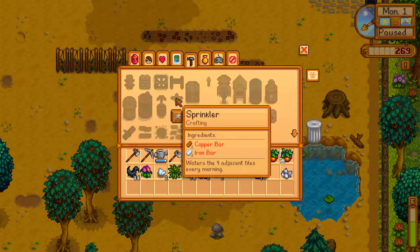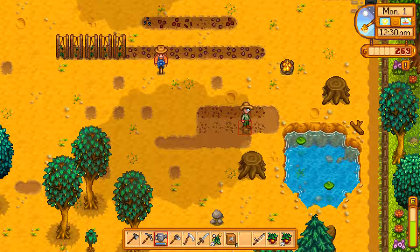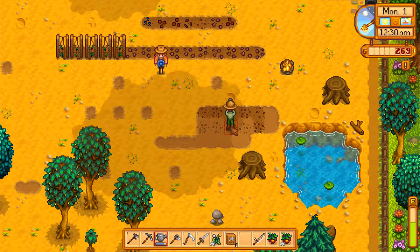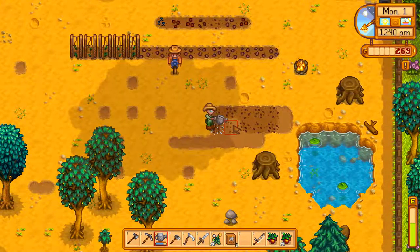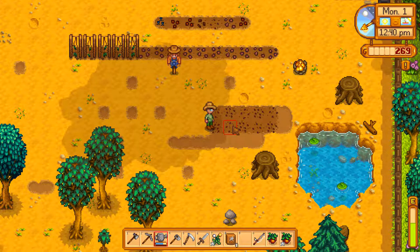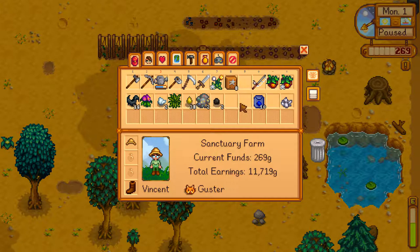We do have the ability to make the base sprinkler. But it only waters the four adjacent tiles, so it's really not very useful — it just does north, south, east, and west. And it really makes you plant things in a strange layout.